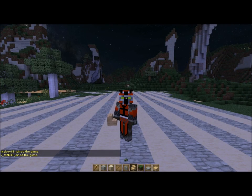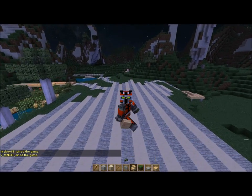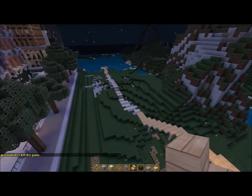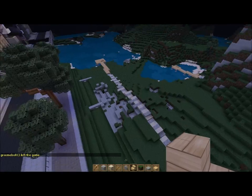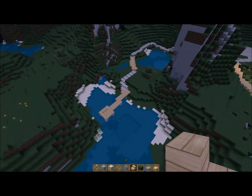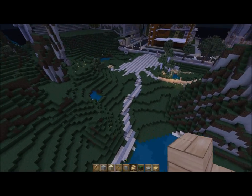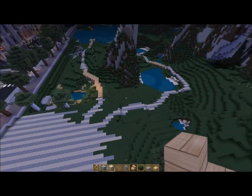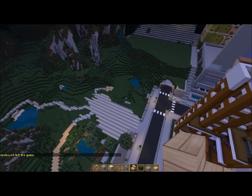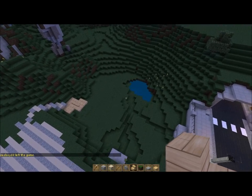Welcome back to Let's Landscape Wetland Park. Between the first and this part, I went ahead and finished all the paths — finished this one, finished this one, added decks and everything to each one. So you can see the nice path system I have going on. In this part I'll be walking you guys through planting.